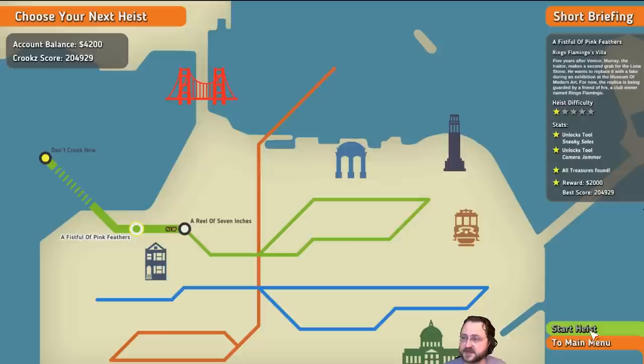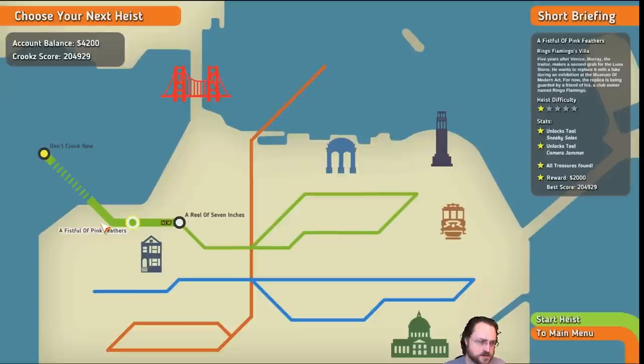We're going to go ahead and load up 'A Fistful of Pink Feathers' again and try to run through it. Hopefully I'll be successful since I actually know how it's supposed to go. Let me make a quick little adjustment to the scene — it's being cut off inappropriately. And let's go ahead and load up this heist.